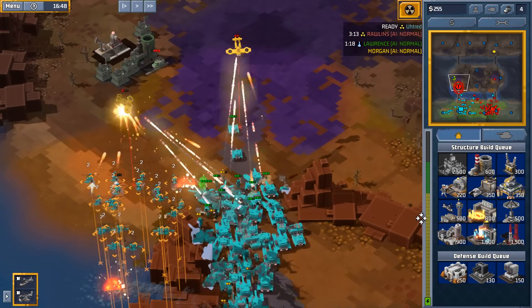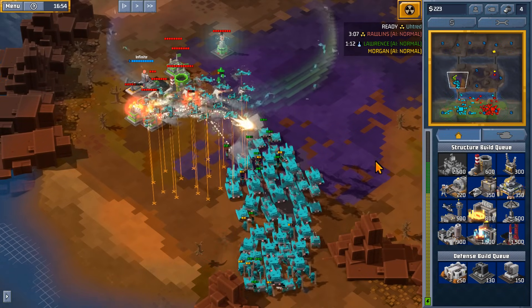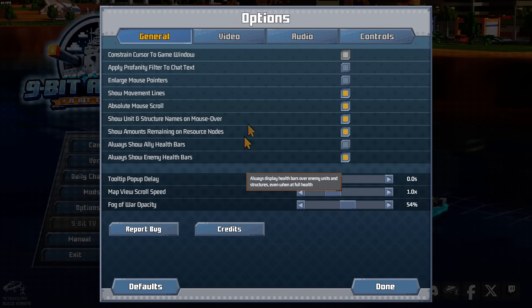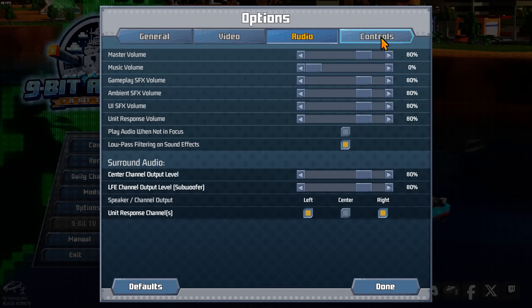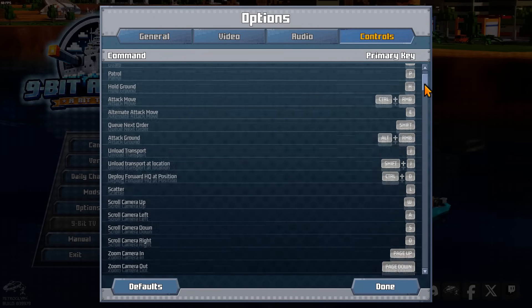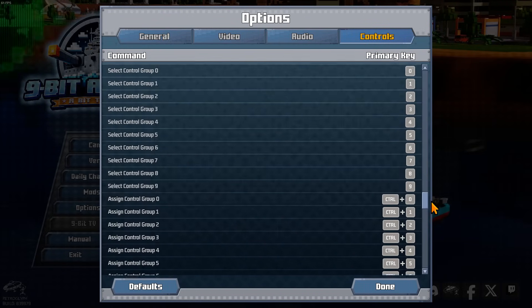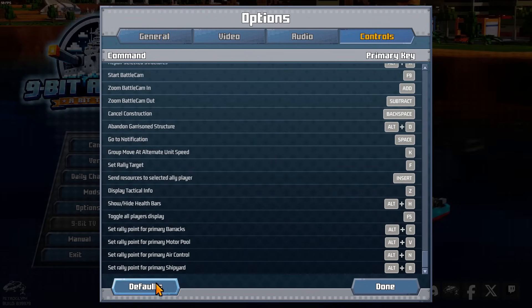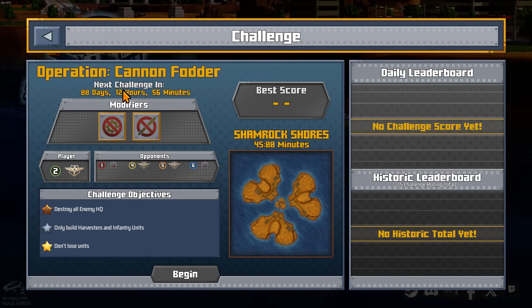It has pretty much everything you would want from an RTS — it's got a campaign, it's got skirmish, it's got online, and it's got co-op. It has a really good set of options considering the price of the game. You can tweak a lot of the graphical settings to get it running right on your rig. It has good music, decent audio settings, and most importantly, it has all the control shortcuts you would expect in an RTS. This is where a lot of RTS games fail miserably — they don't put the quick shortcut keys in with the depth that this game has. But these are veterans at RTS production, so you would expect that.